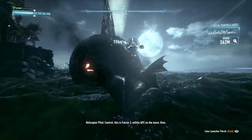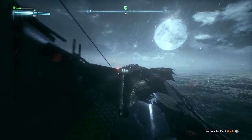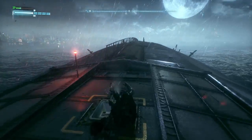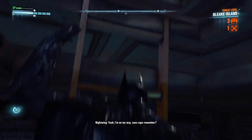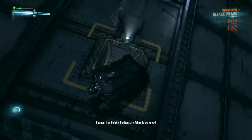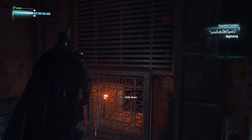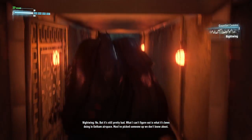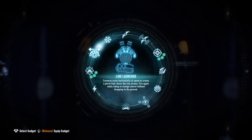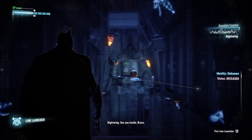Control, this is Falcon 3. I'm here. I'm on my way — Iron Heights Penitentiary. What do we know? Imagine the worst prison in the world. That bad? No, but it's still pretty bad. What I can't figure out is what it's been doing in Gotham airspace. Must have picked up someone we don't know about. I'm going in. See you inside, Bruce.